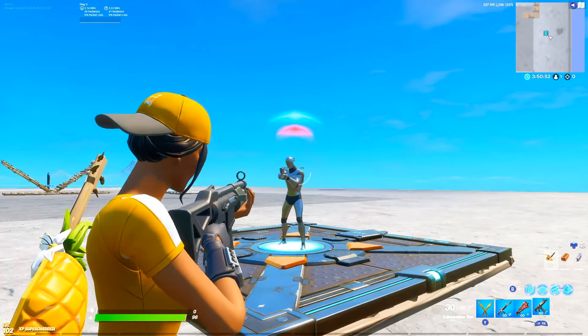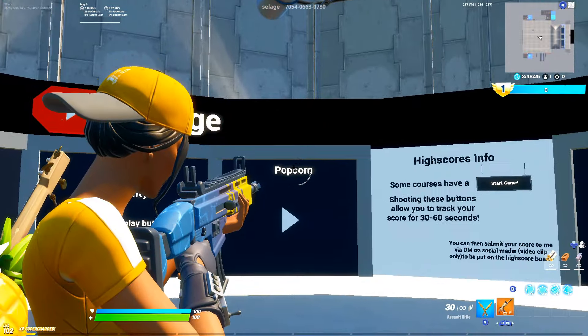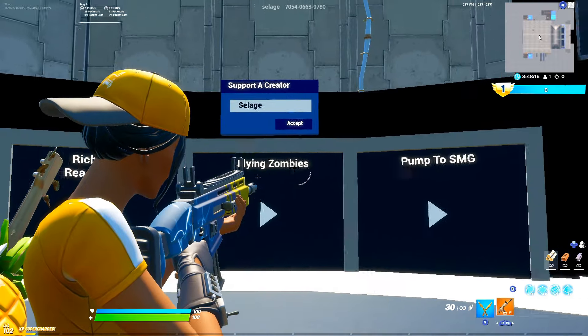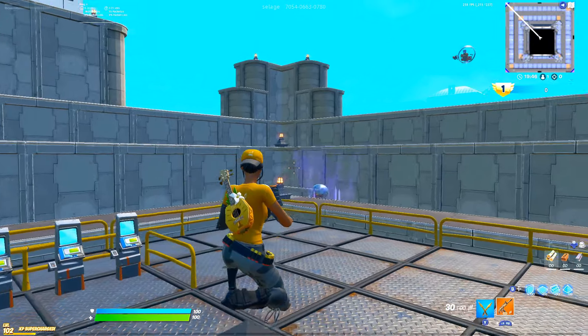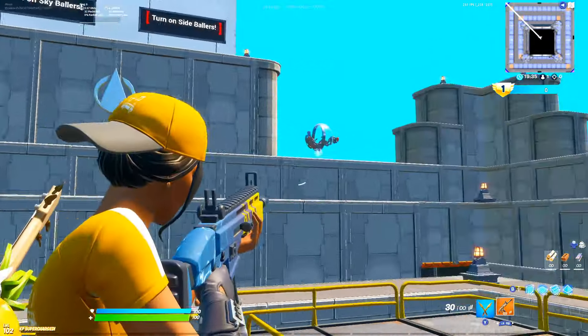Let's look at a practice map for aim. The code is 7054-0663-0780 — this is a large aim facility. I recommend three game modes inside: 'Popcorn' to train your AR aim, 'Richie Toombs' reaction time to practice your reaction time, and 'Pumped to SMG' for flick shots and flying zombies. In Popcorn, ballers fly around you and you practice AR aim with no aim assist on the balls — so when you get aim assist in a real game, you'll feel way stronger.